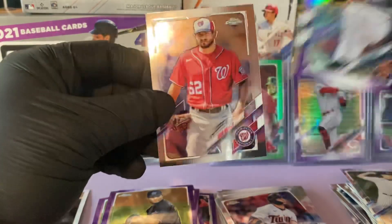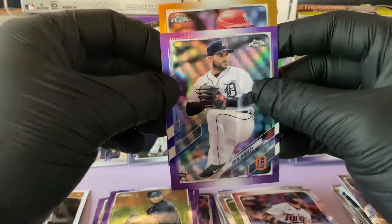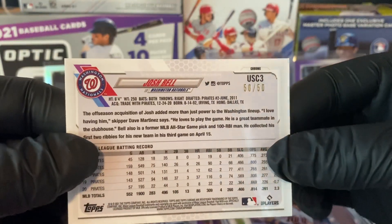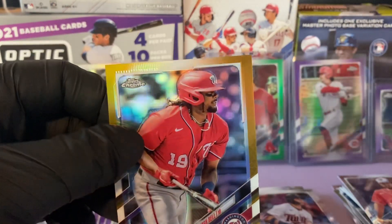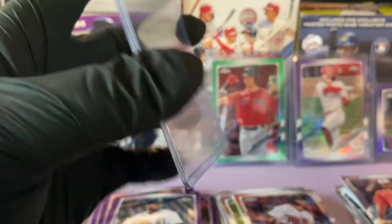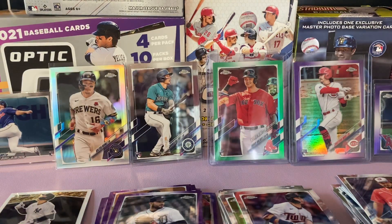Let's get into this gold and see what we have. It's a Washington National — that's Josh Bell. Josh Bell gold, out of 50 — number 50 of 50. This mega box has definitely been fire! Josh Bell is 6'4" — he's a freaking light tower. We're going to put him in front of Colton Wong for now.